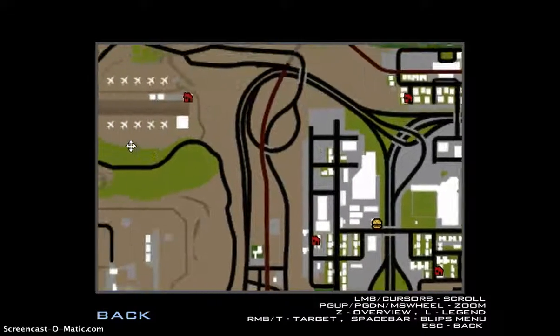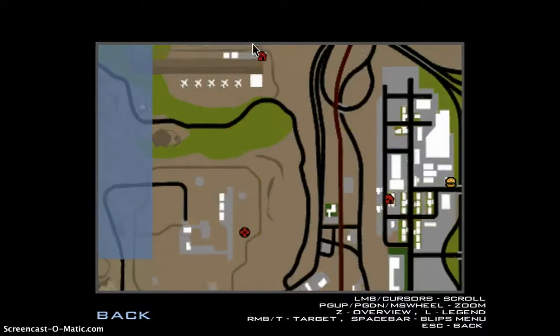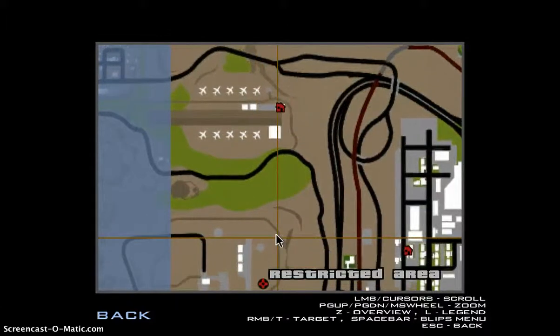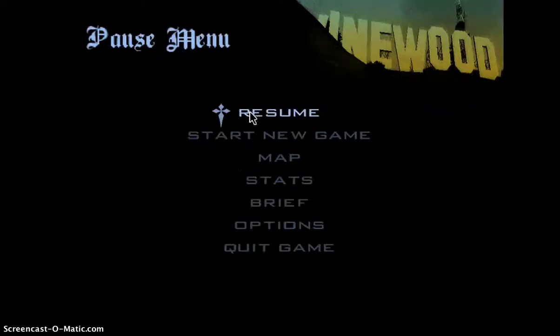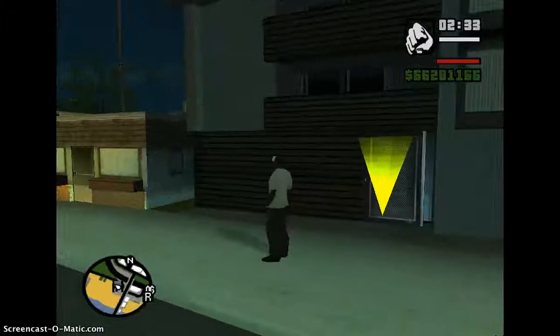It's in the military base right here, I'll show you guys. You need to cheat too - it's right out in the desert. That's the military base. The cars are around here. If you want, you can go get it - go with a plane, you can land there. But just be careful, these things shoot missiles at you, that's the only problem. And there's a cool place. Thanks for watching, see you next time. Peace out. Bye.